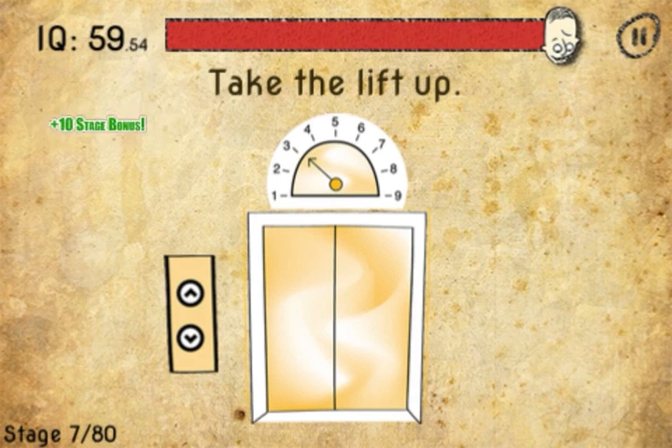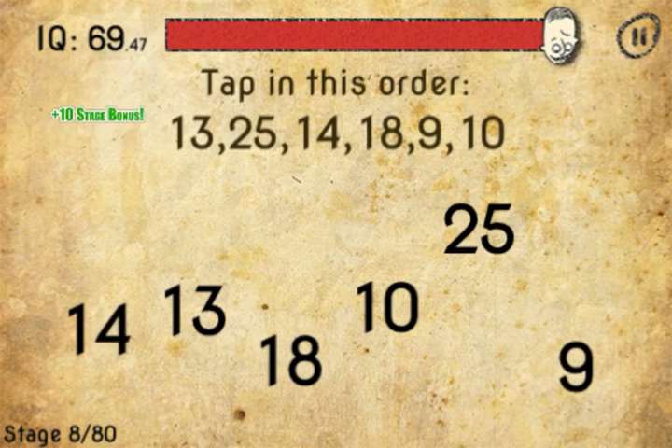Checkpoint has been reached. Click next. This screw on the left. Drag the lift up. So you've got a 13, 25, 14, 18, 9.